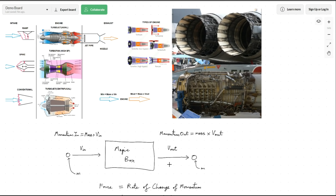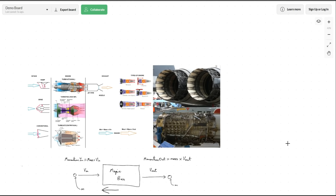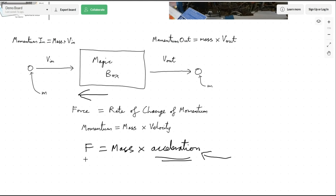Newton has told us that force is equal to the rate of change of momentum. So how quickly we're putting these little packets of air through our magic box, and how much momentum has changed from left to right, determines how much force we get on our magic box. Since our packet of air has more momentum heading to the right, the magic box must have a force pointing forwards. Force equals mass times acceleration — that's what we're after: accelerating an aircraft to a higher speed.